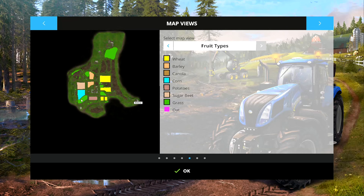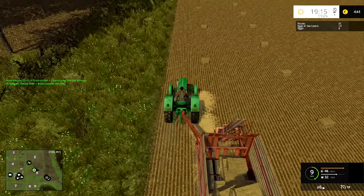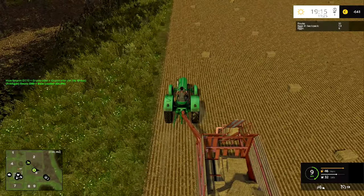We've got a big patch of grass there and there and there — that one's a bit too small for cutting. The ones still growing are potatoes, sugar beet, and corn, so we could spread those with fertilizer because none of it had actually been fertilized before we started. Those three I would like to spread with fertilizer as well as the one we've just planted — that's a job we'll do tomorrow.